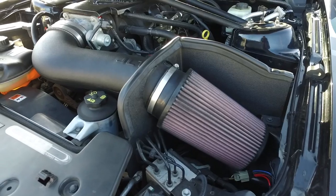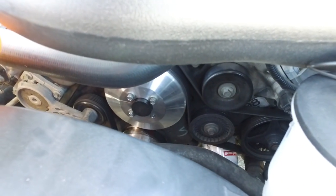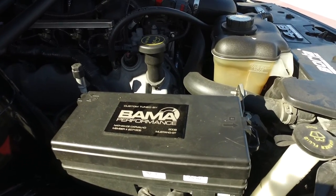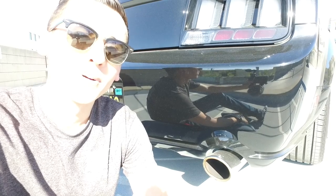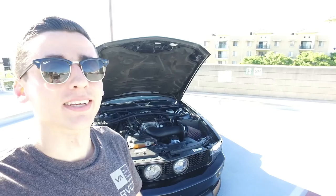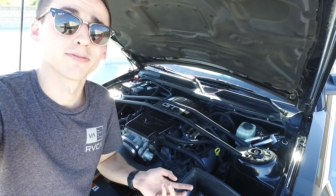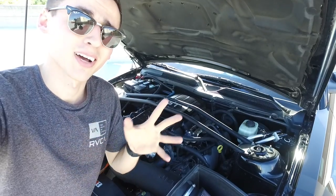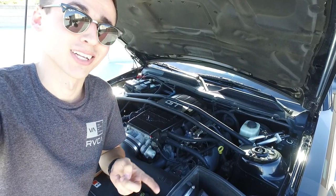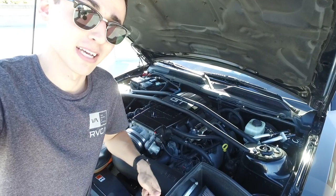The 4.10 gears are honestly one of my favorite performance mods I've put on Sally. The list of performance mods on my car includes: JLT Series 3 cold air intake, SR Performance underdrive pulleys, Bama 91 octane race tune, off-road H-pipe, Borla S-Type Stingers, and of course the Ford Performance 4.10 gears. Currently my car is making 340 horsepower and 320 foot-pounds of torque at the crank.